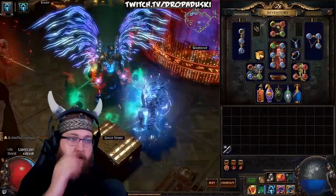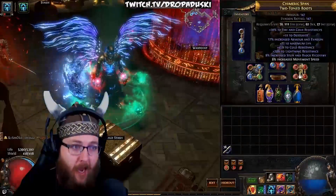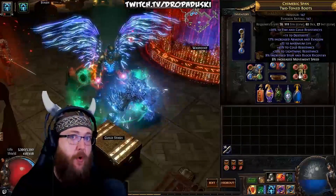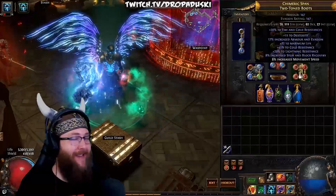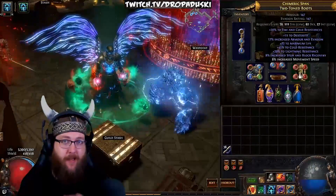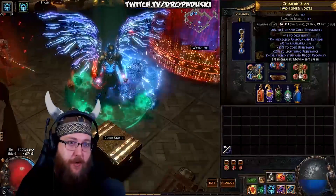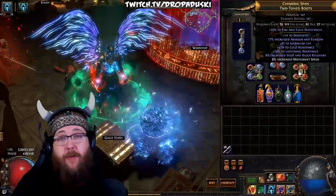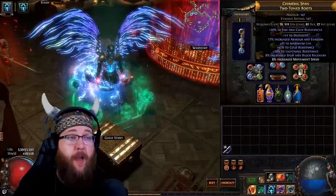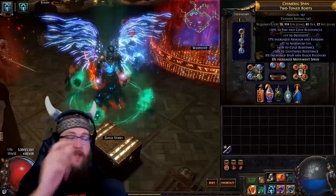The last thing I'll touch on is item levels — meaning the actual level of the item. When you hover over this, you can see item level 73. The higher that is, the higher potential it has to roll better mods and tiers. It doesn't guarantee it — a level 100 item through cards doesn't mean all mods roll tier 1, it just means a higher chance to roll better mods. So when I'm farming blood aqueducts, I know item levels are low and I'll probably just save that for a chaos recipe. But on higher-end maps, I double-check item level — if it's 70+, I know it's something to keep my eye on.